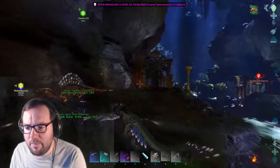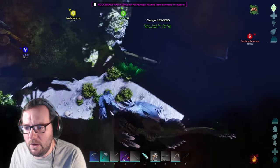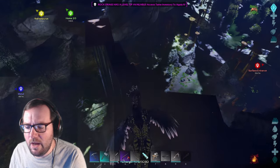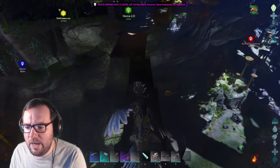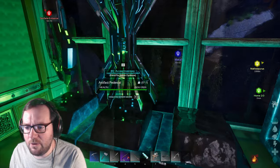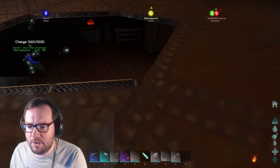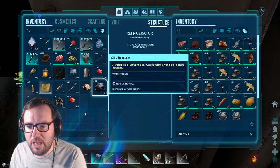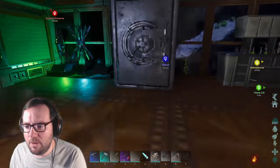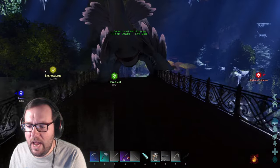We've got plenty of biotoxin. Mr. Rock Drake, I don't have a name for you yet - I thought of one but immediately forgot it. There's the artifact of the shadows and the artifact of the depths. Let's put the biotoxin in the fridge downstairs. We got an allosaurus brain last episode and some stuff from drops that we should put away immediately. We've got everything we need, let's go.